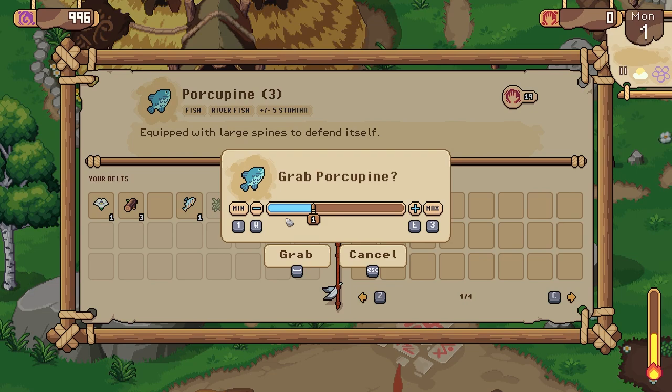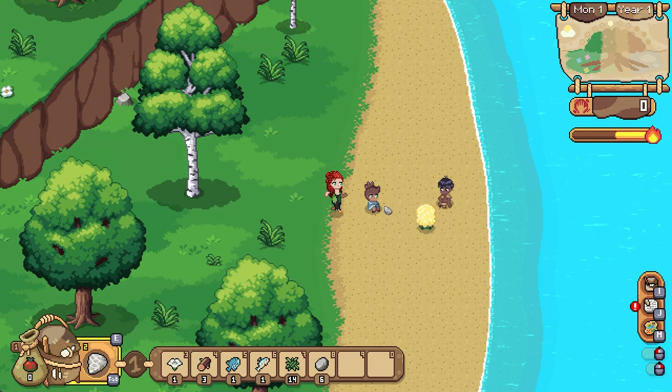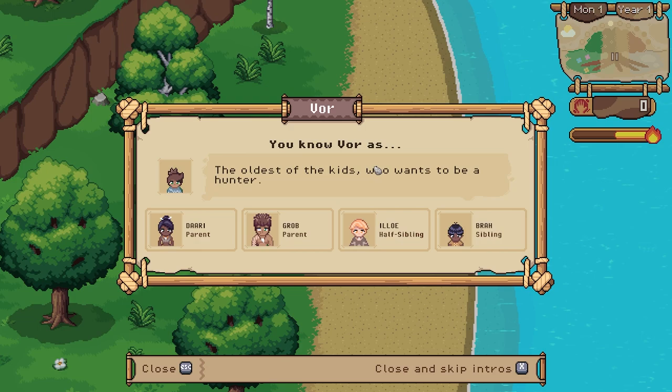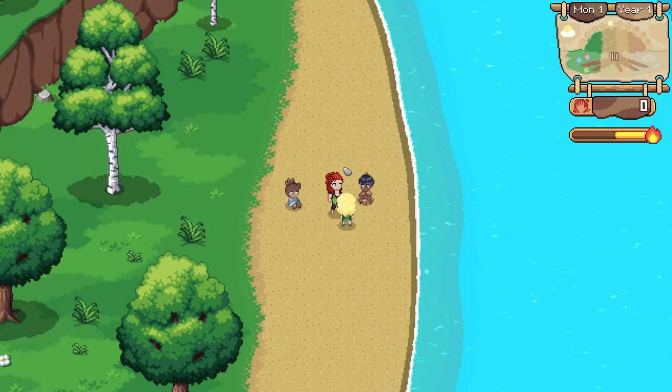I wonder how close we are to having met everyone — this feels like a lot of people to chat to. Oh, 20 out of 27 — that's actually pretty good. They've all come around for the music, it's really sweet. I think let's contribute some of these rocks. I apparently can't put the plant fiber in but I can put this in. We could contribute all of our stuff for today — we're going to get more of it anyway. The plant fiber for some reason cannot be contributed.